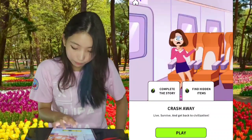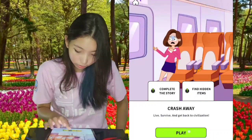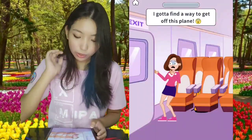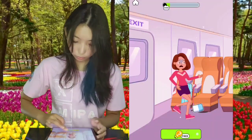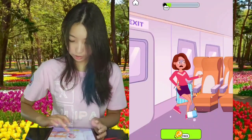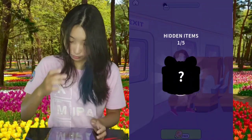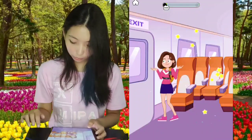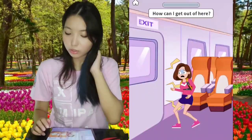Complete the story, find hidden items. How many hidden items are there? I don't know. I gotta find a way to get off this plane. First of all, what I'm gonna do is look for hidden items. 1 per 5 hidden items. Of course, it's that one. I think that's like a parachute or something.